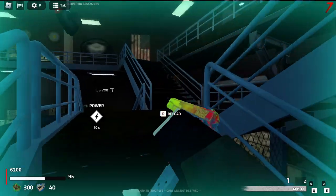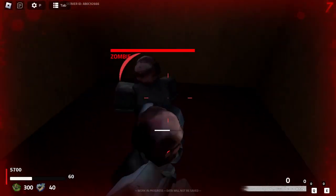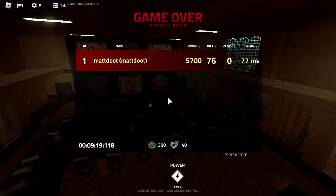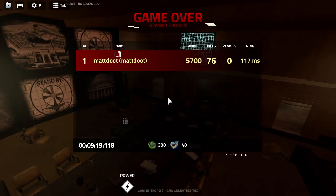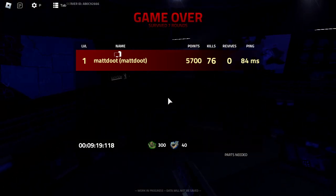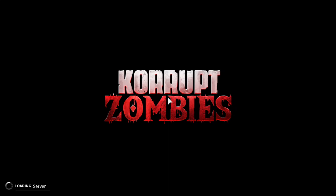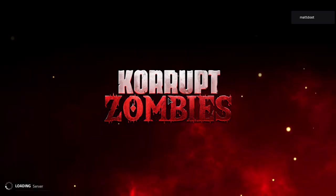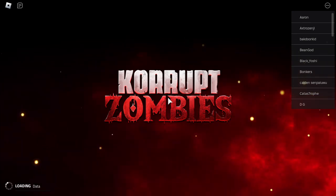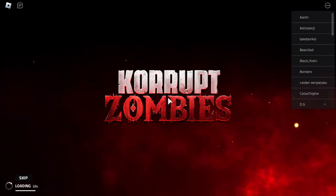I was trying to show off the quick revive but things got hectic. They lowered the price for the elemental — it was 1,000 points and they lowered it, thank god. That was absurd — 1K a pop every time you wanted to use it. It's around 250 in actual Black Ops 1 zombies if I remember correctly. They lowered it to 500, which isn't bad — I'm not gonna complain.